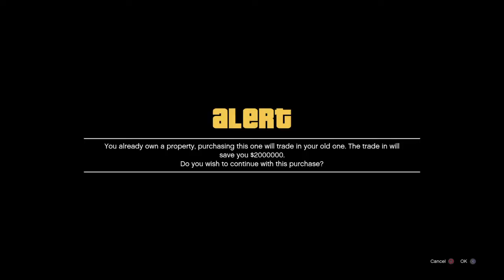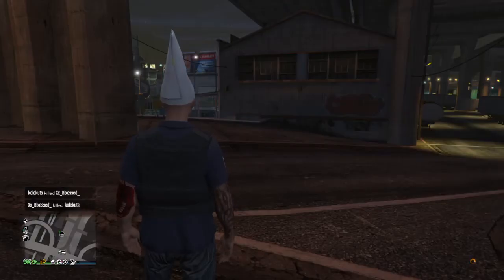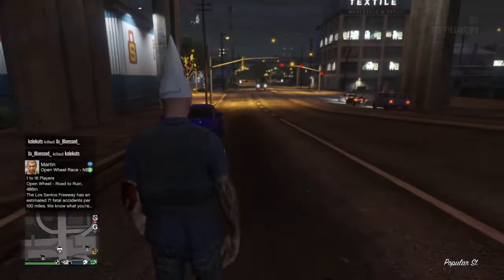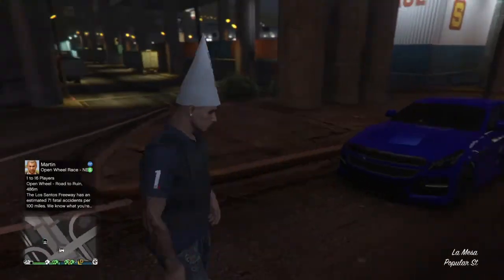Go back to the sixth garage — the same one as before. You get 2 million from it each time. Click X and look — I just got 2 mil from that. It's that easy. Just keep repeating it.